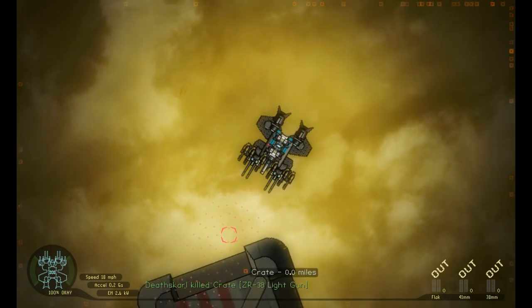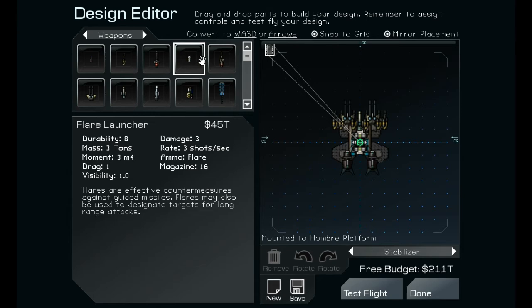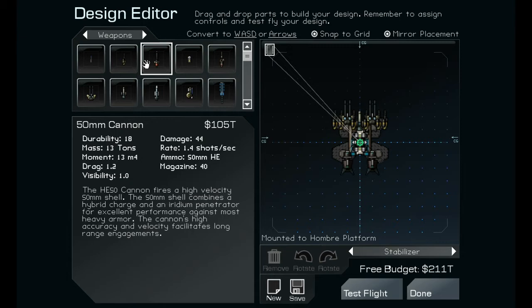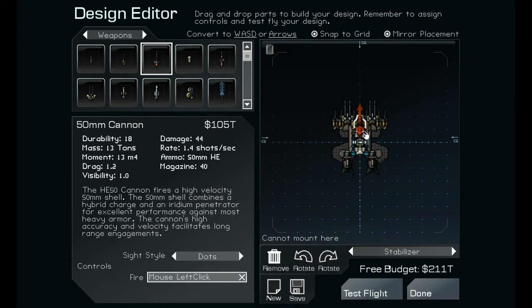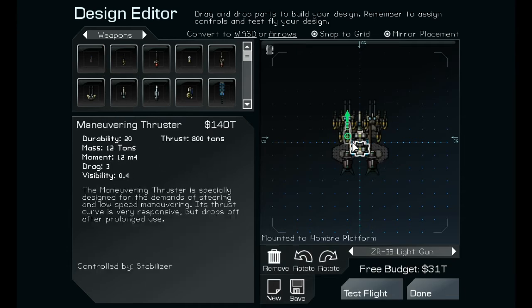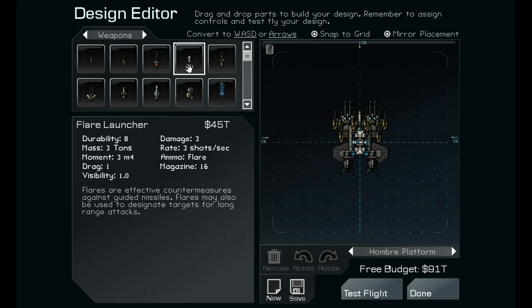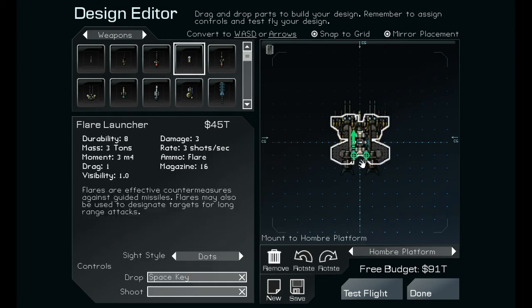I'm gonna use this thing. Let's see what else I can add. Flare launcher — I don't really want that. I got a cannon, but I think that might mess it up. I can add more light guns. Okay, too much. I can add that one though. If I wanted to, I can add flares — one thing of flares.